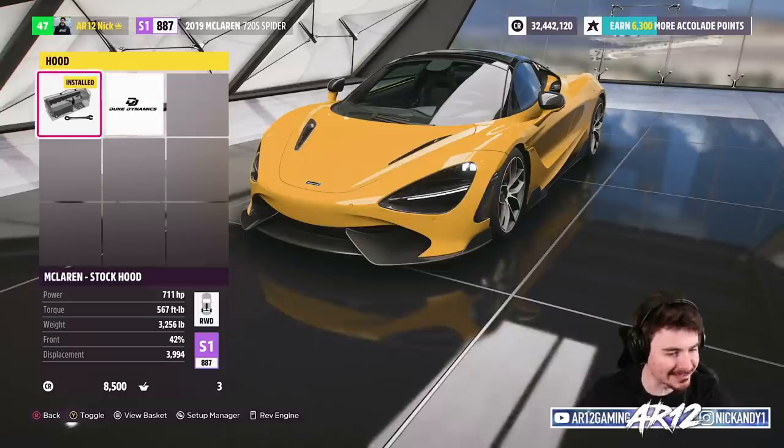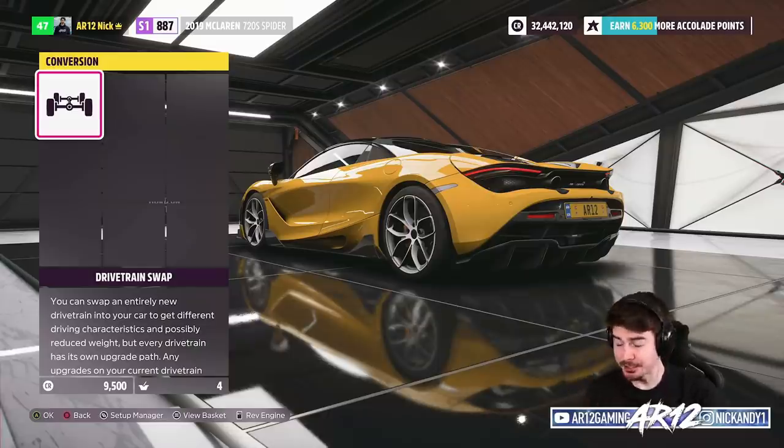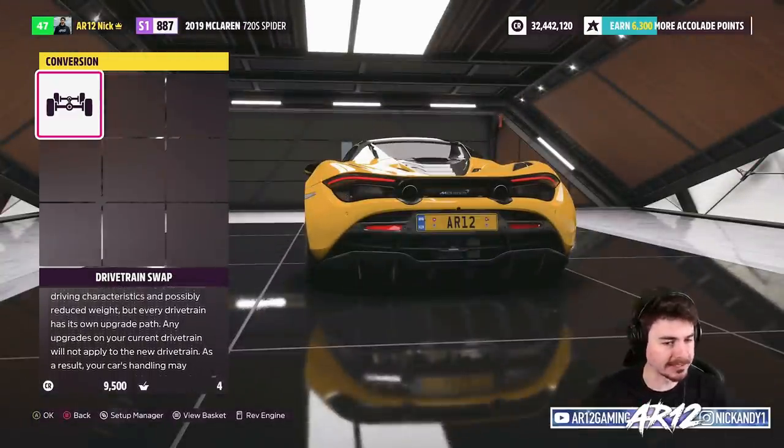We've got a Duke's Dynamic rear diffuser — super aggressive, I like that. We've also got some Duke Dynamic side skirts with very nice carbon fiber, and a carbon fiber hood that actually makes the vehicle lighter as well. No engine swaps for this thing, so it's the 720S bone stock engine. That's not bad, I'll take that.